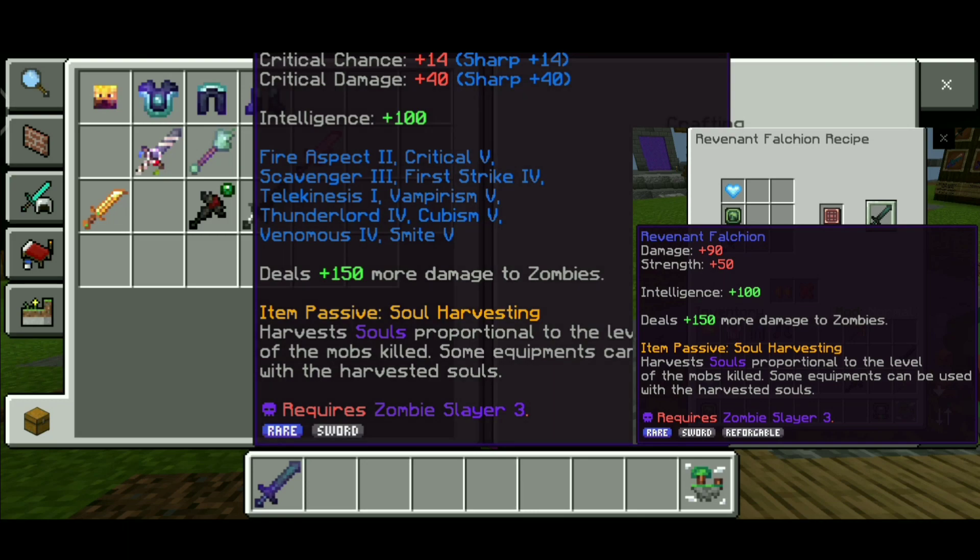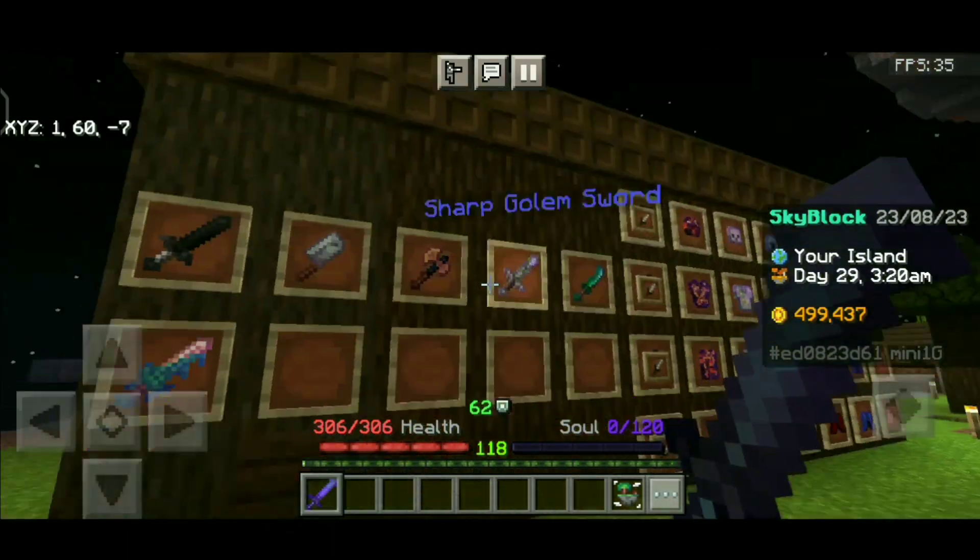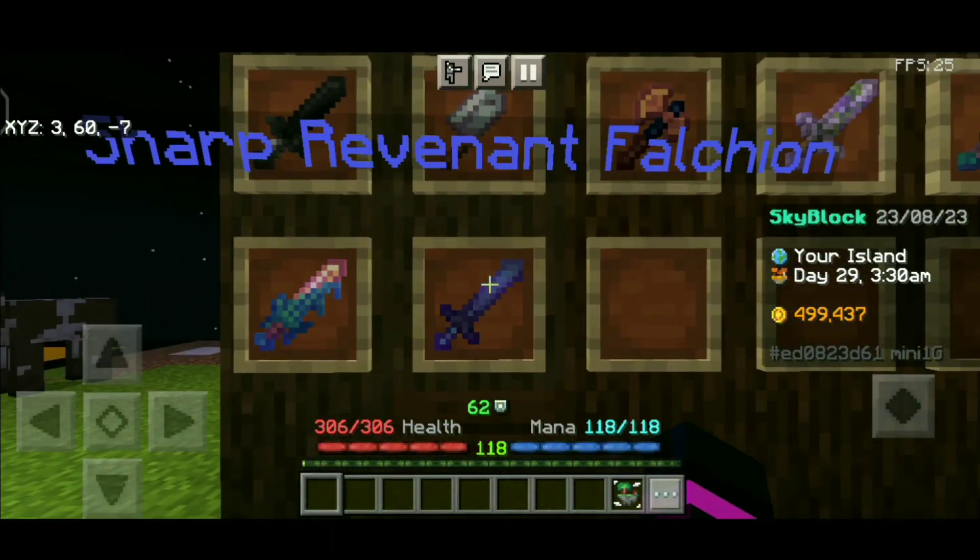You can use the Revenant Falchion as your main weapon. It costs around 800k to 1 million, but this sword is worth the money.